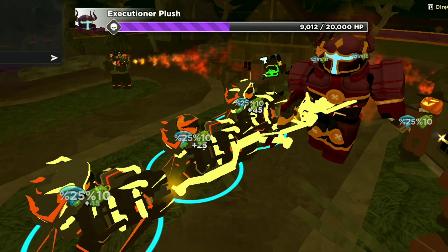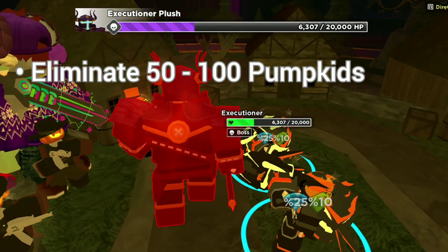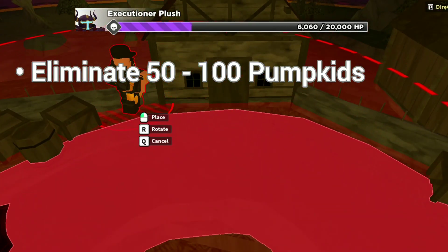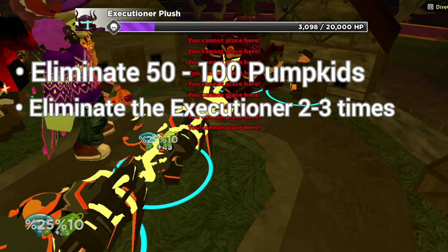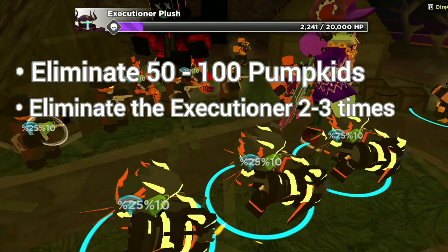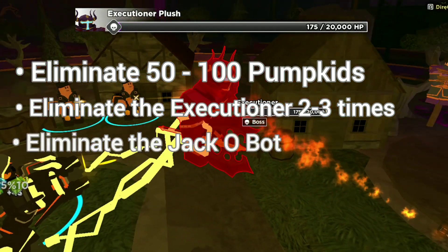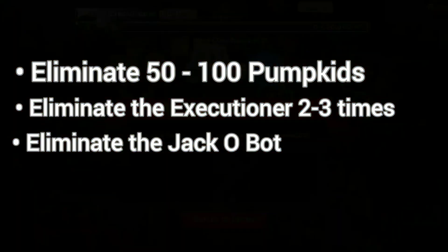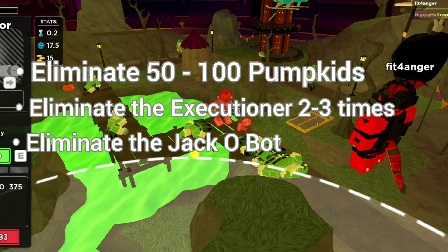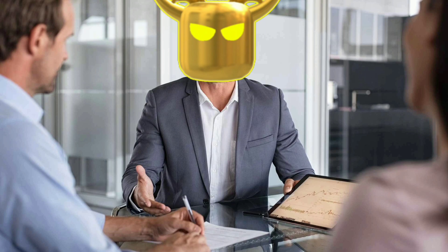For the Pumpkin Kid UGC: eliminate 50 to 100 pumpkins — simple, you just play Act 1 a few times and boom, you got the UGC. For the Executioner Helmet: eliminate the Executioner 2 to 3 times — just beat the game 3 times, simple as well. For the Jakobah Head: eliminate the Jakobah only once, since it's already a challenge to get to the final part and beat it. And for the Reaper Scythe: eliminate the Reapers 4 to 5 times at most. Boom, that easy.